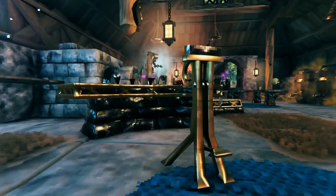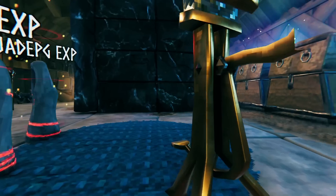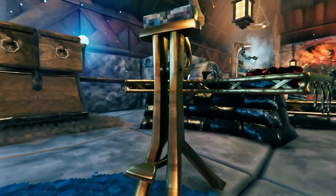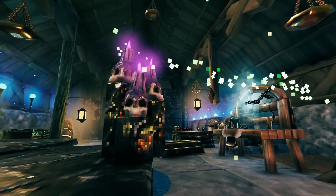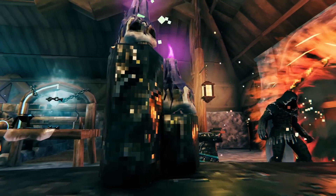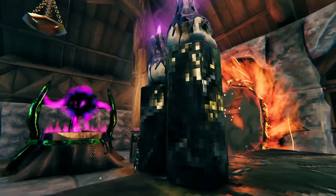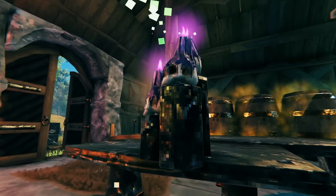There are now two upgrade benches for the Mistlands items that a lot of players felt were missing. You've got the press for the forge, and then you've got these weird dripping spooky candles for the galdr table. So you can now upgrade your gear and weapons to even higher level. I'll have individual videos on how to craft some of this stuff as well, showing all the other new items.